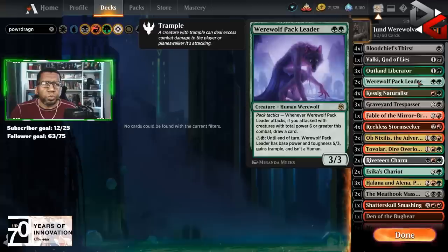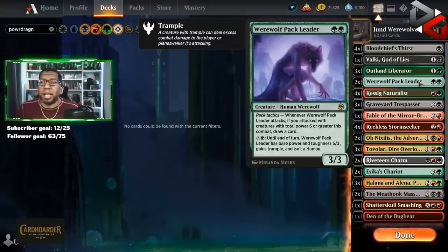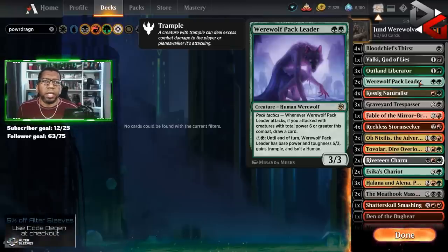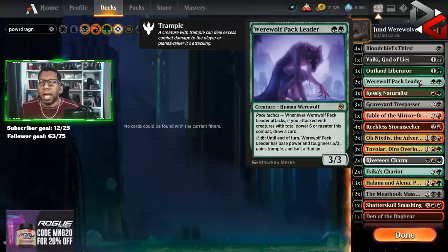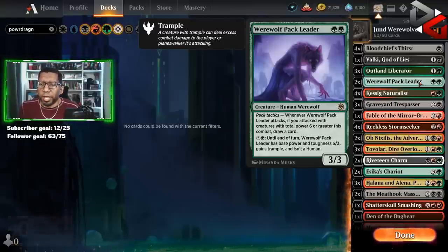We're only playing two Werewolf Pack Leader, and I know this card's good, but the truth is because we're playing three colors it's going to be a lot of times we may not want to play this on turn two. Because of our pathways we may want to make sure we get to all three colors on turn three, or depending on our hand we may go two green and then a red. So we can't go heavy on these, but I do like what it offers — the option of an extra card and a trample creature.